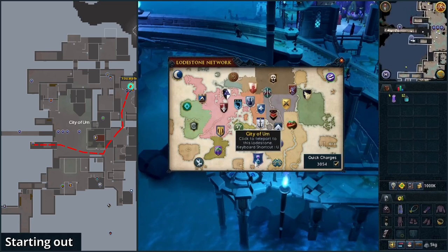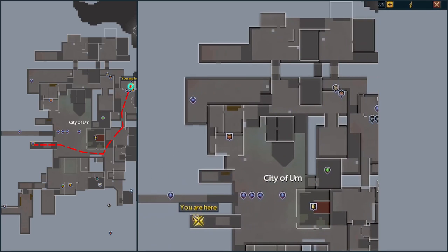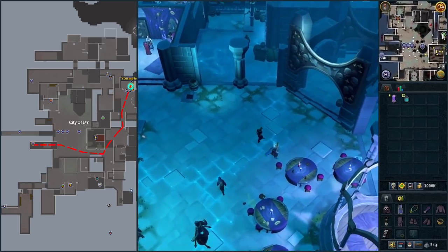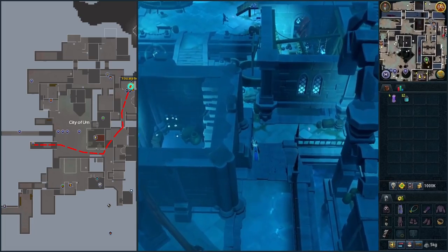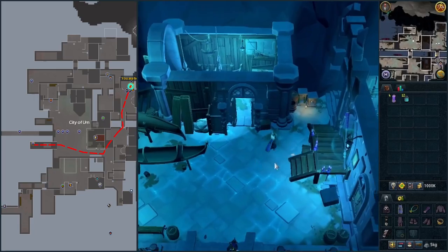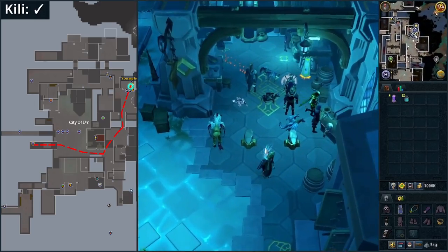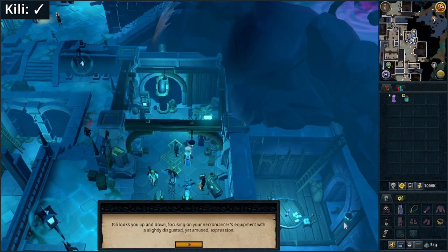Use the lodestone to City of Am. If you are already over here, go east and then northeast. We are heading to the anvils. You can see the smithing icon on the minimap — go over there. Talk to Kili and accept the quest.